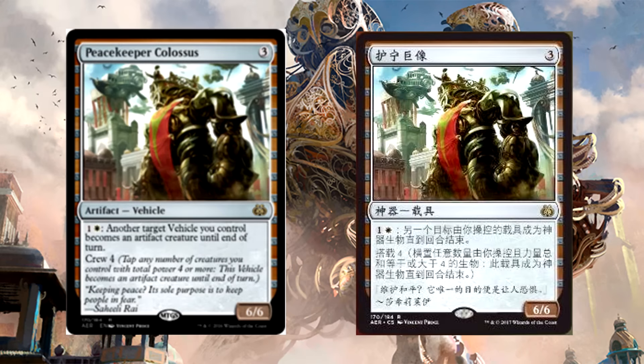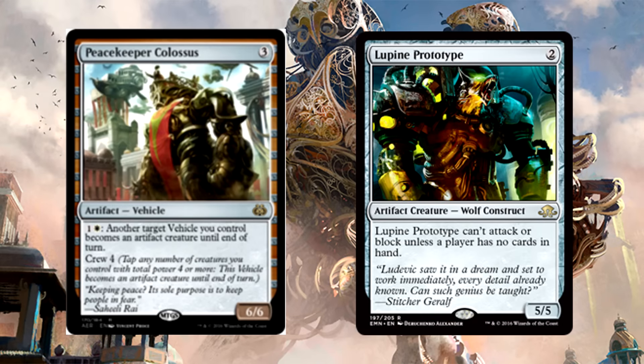Peacekeeper Colossus is 3 mana for a 6/6 artifact vehicle with crew 4. You can pay 1 white and 1 of anything and another target vehicle you control becomes an artifact creature until end of turn. Say hello to the vehicle that lets other vehicles crew themselves. For only 2 mana, and it doesn't even have to tap, you can turn all your cars on. You can also activate this, make something else a creature, then use that to crew the 6/6 for 3 mana. Also, Colossus plus Lupine Prototype? Come on. That is just dirty.